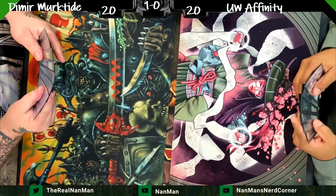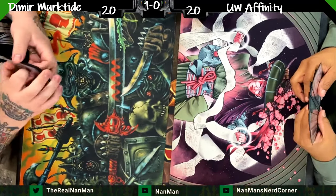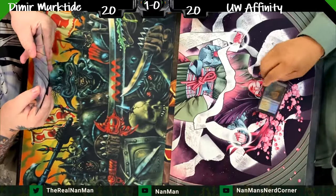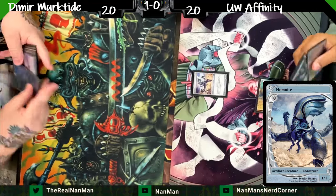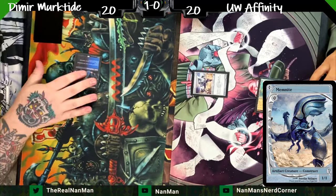We're not showing off the sideboarding because the way it works on camera, the players are keeping information hidden — not only from us as viewers but also from their opponents. They're not sideboarding face-up; they're keeping cards face-down. So why watch them put a bunch of face-down cards in their deck?